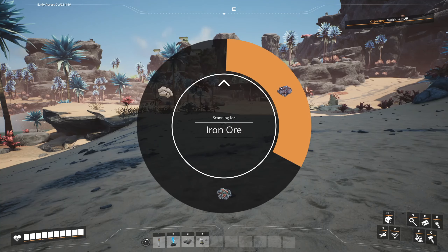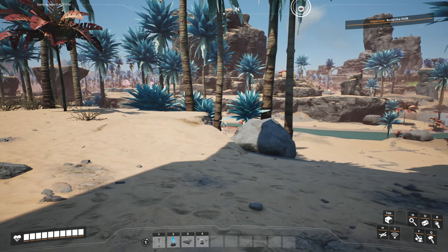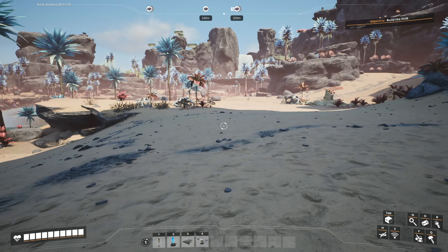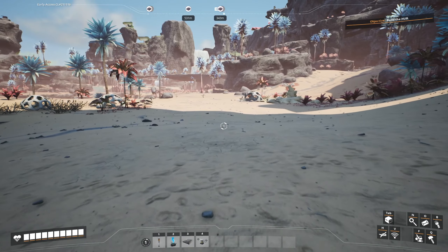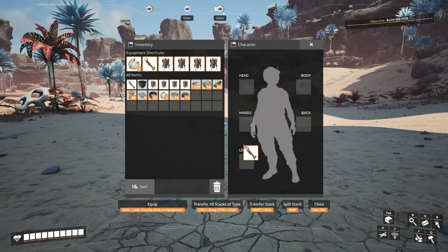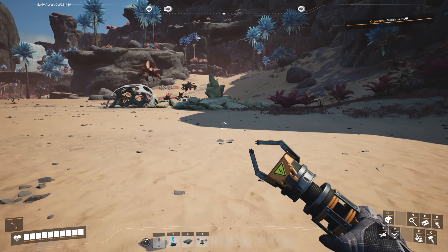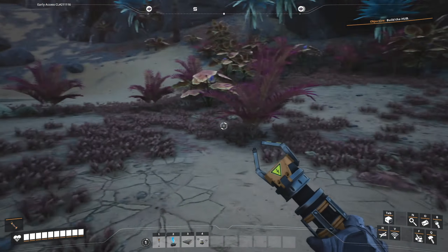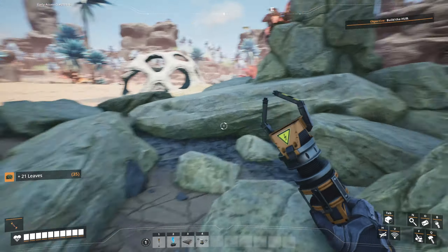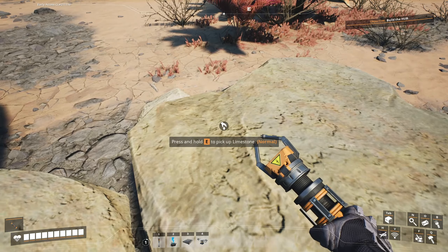The first three things we need are iron, copper, and limestone. Fortunately, I have a handy scanner. That will show me the nearest spawn. 359 meters isn't bad at all, and it does seem to be multiple too. They're usually guarded, so I have my Xeno Zapper here. Is that limestone? That is limestone — very good, very useful to have right there. So I don't have to go looking for that.